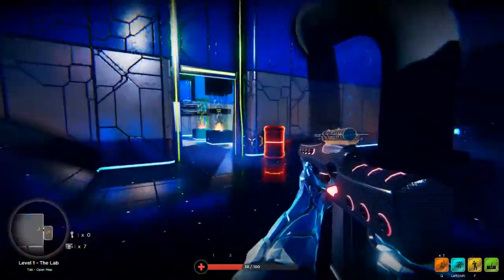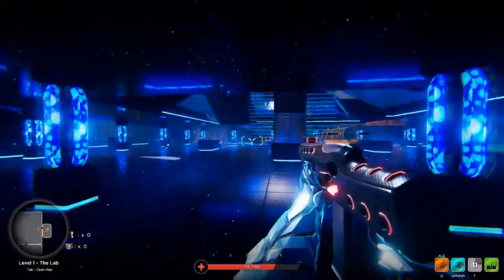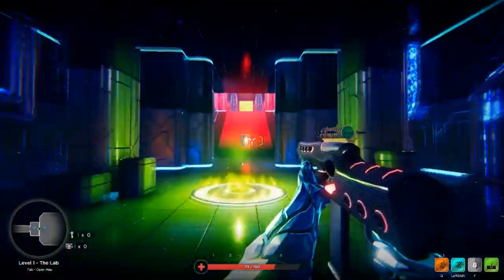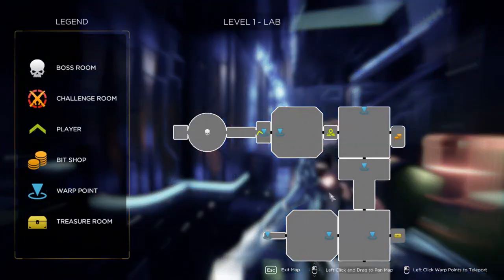Hold Tab to bring up your map and then just click on the little teleport icon — and you're there. There's a medkit, gave me about 50 health, so that's fine. That'll do. And here's the boss. Should we try and fight the boss? Should we try and get another weapon mod or something like that?